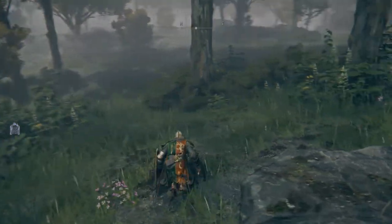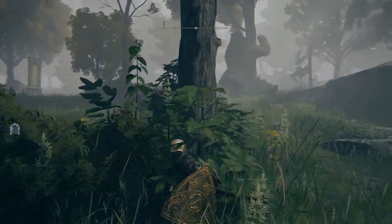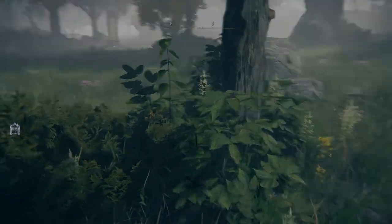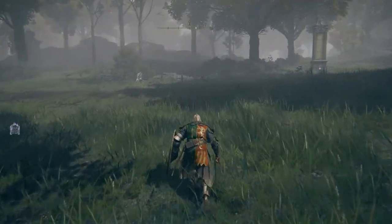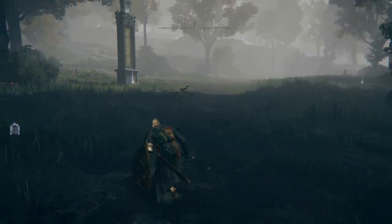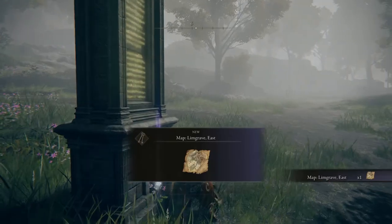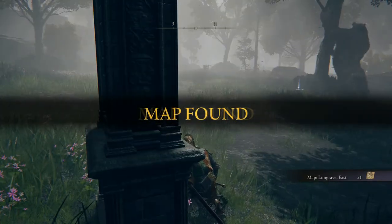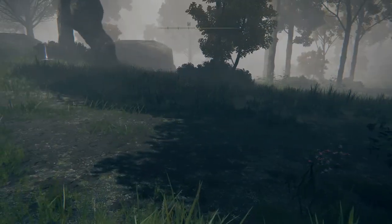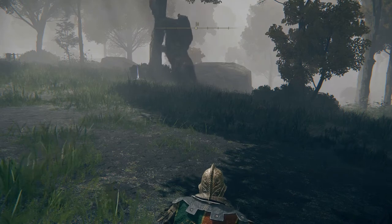We just got teleported to Mistwood, on the east side of the Limgrave map. Over here on the east you'll see there's a map fragment we can pick up. There's also a giant rune bear there. You could choose to avoid the rune bear if you don't want to fight him, though he does have something below him.